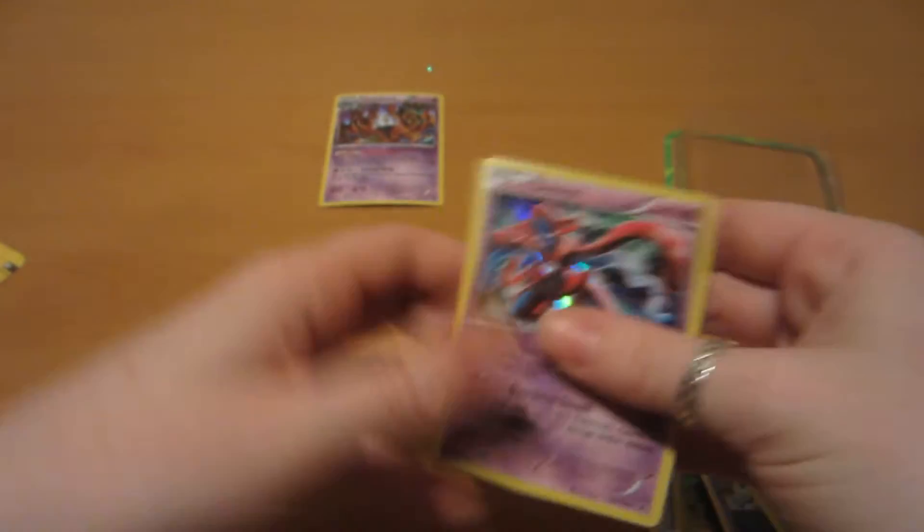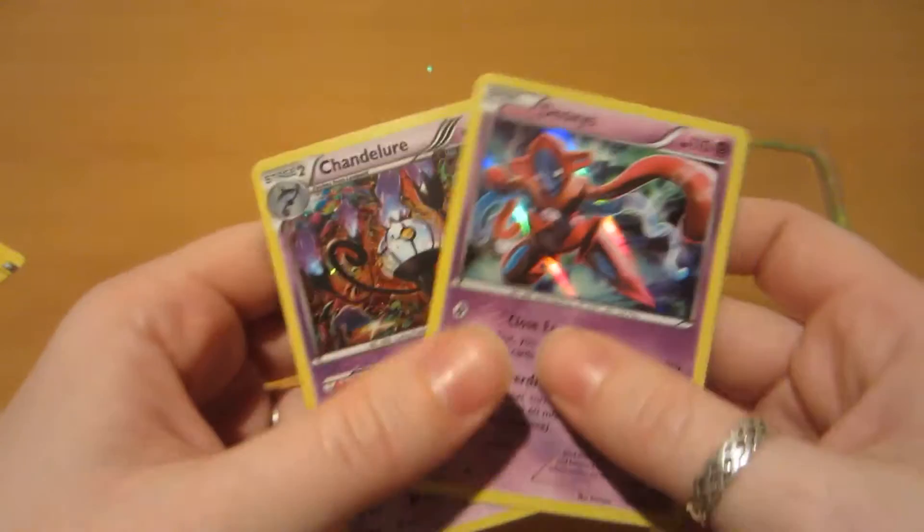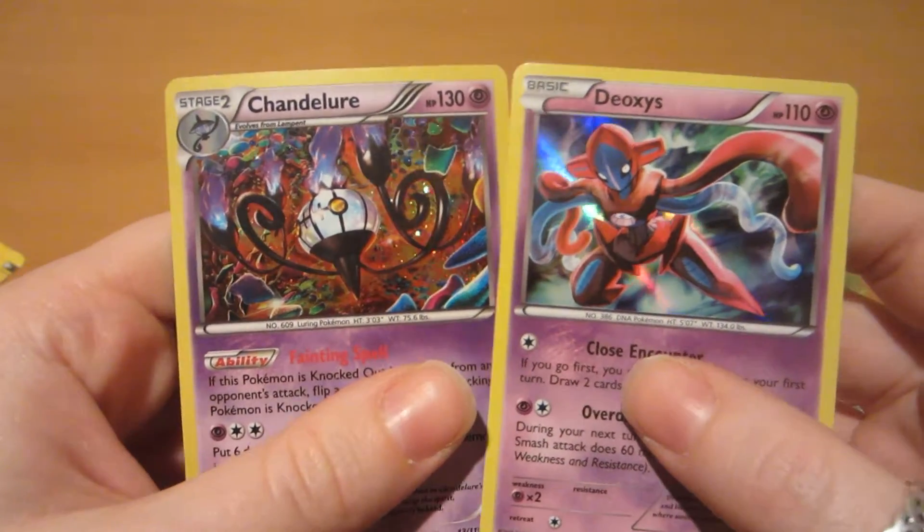It looks like we've got two holos — Chandelure and Deoxys.